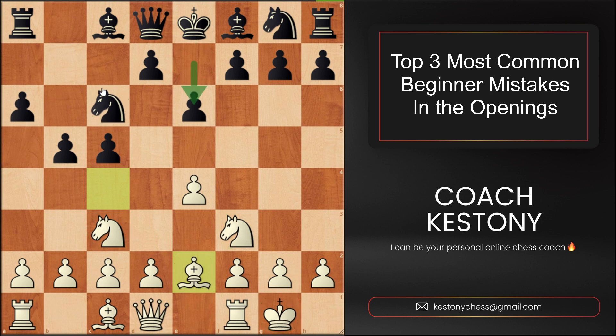On the other hand, black has gained a lot of space in the center and on the queen side, and if they manage to keep the position quiet and closed, they will be able to deploy their pieces to slightly better squares than white due to the support of these pawns. Because white is leading in development, white wants to open up the position — exchanging pawns starts the battle and creates a flow of tactics.